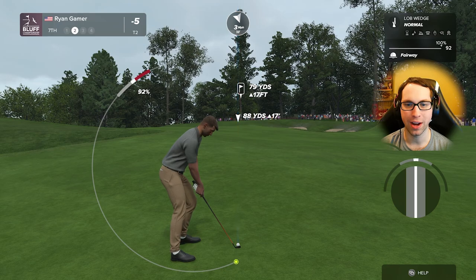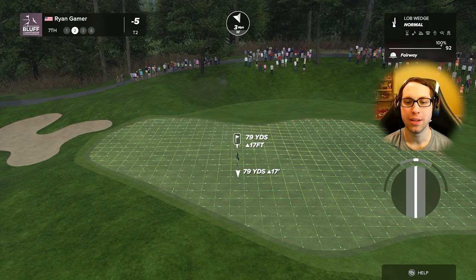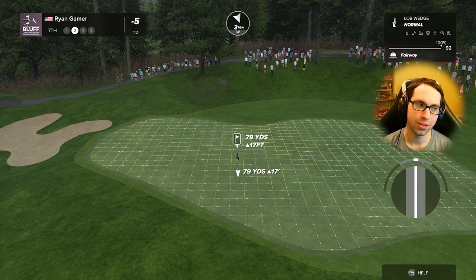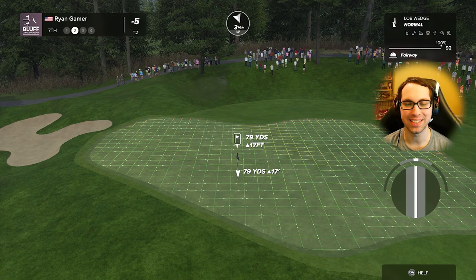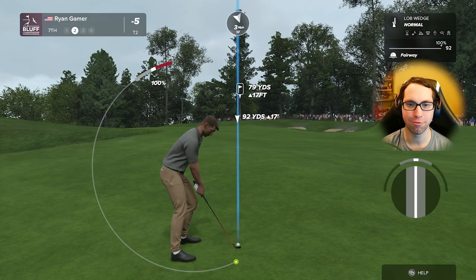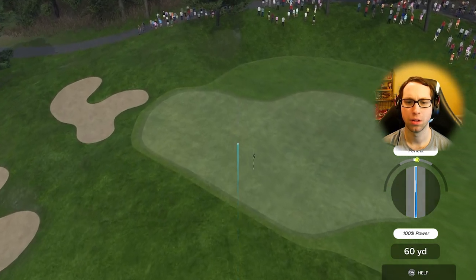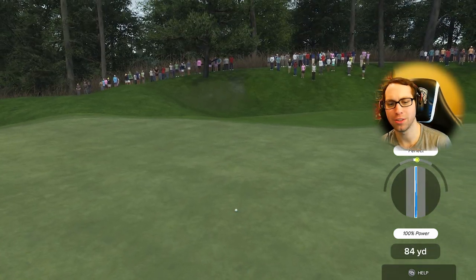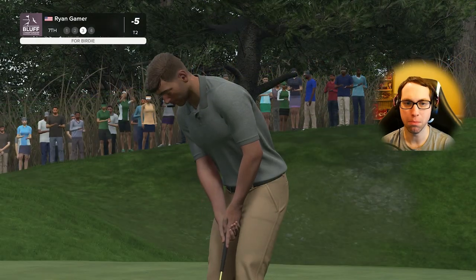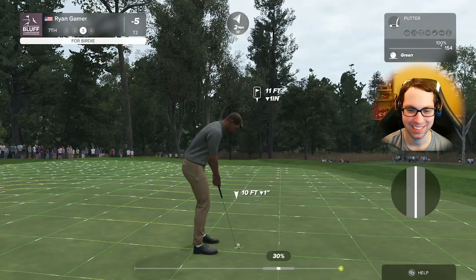Uphill lie will play the shot shorter. The rule is still three feet elevation per yard adjustment — so 17 feet uphill divided by three is about six yards to add. A full lob wedge here might come up a little bit short. Perfect — look at that spin action. I should have put a little more backspin on it. The iron play today has been absolutely stellar. Greens in regulation has been a fantastic accomplishment.